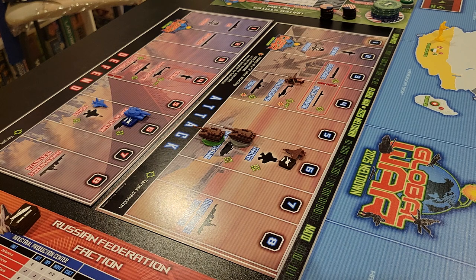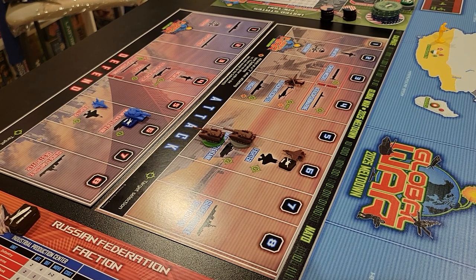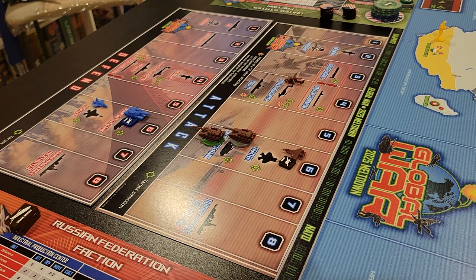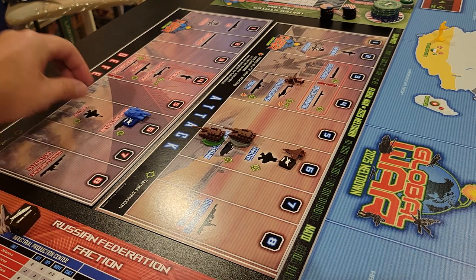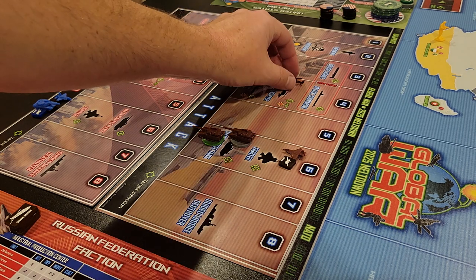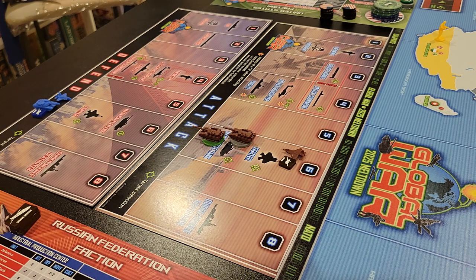Attack helicopter at four: miss. Seven main battle tanks at six — and there are the two hits I needed. The main battle tank with the drone gets two dice at six or less — he has a three and a nine, so he'll take his three. We'll take the attack helicopter. The fighters at six: miss.